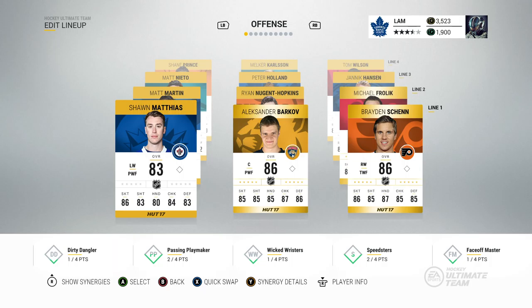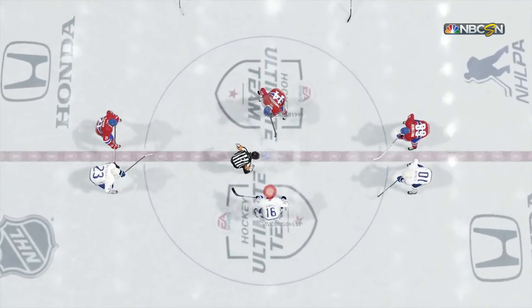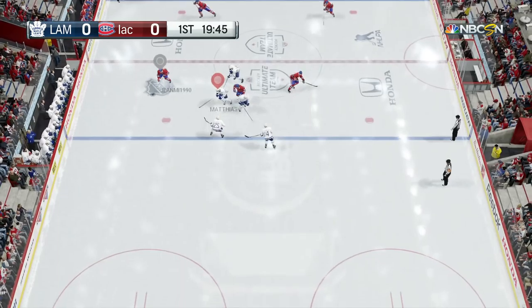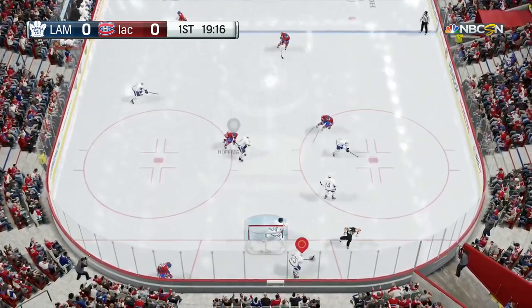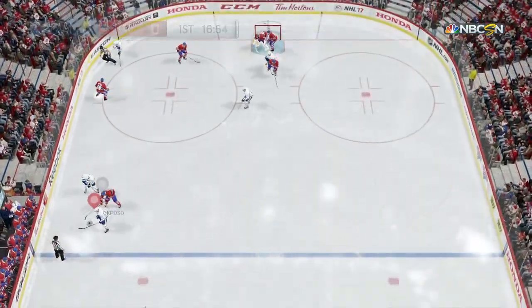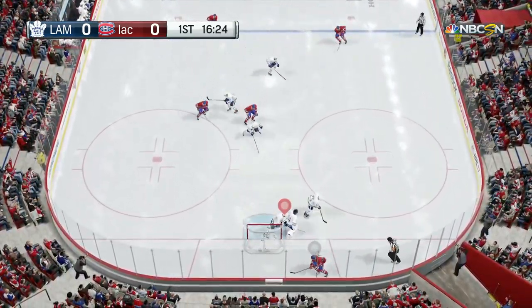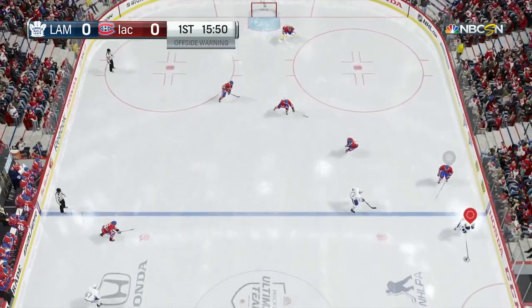Let's get into the second game of this episode and continue that win streak. Next game — he has a really good team; I saw he had Henrik Zetterberg. A lot of new players making their debuts. Come on — oh man, Sean Matthias. We gave him a break — nice save, Hutchinson! That's what I'm talking about. Matthias — he's not too fast but he's got size. No numbers, so we'll pass it back to the point.